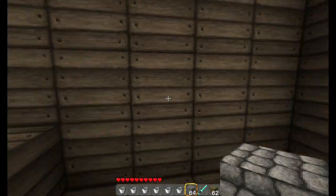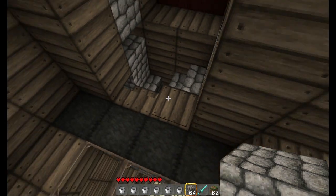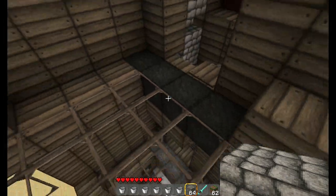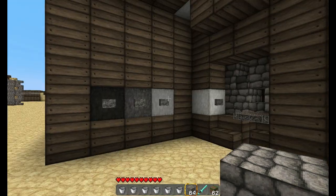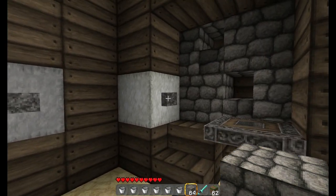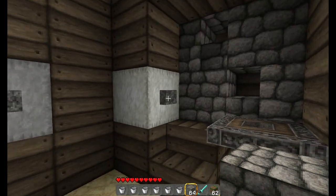There we go. You step on the pressure plate — pressure plate still opens this up. What's great about this design is, let's say someone wanted to get to the first floor. On the inside it's one floor above.